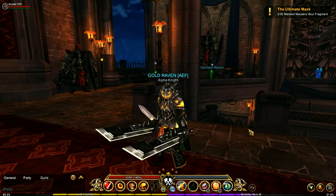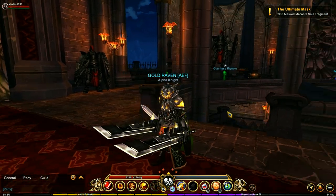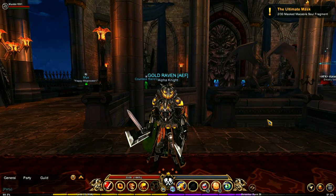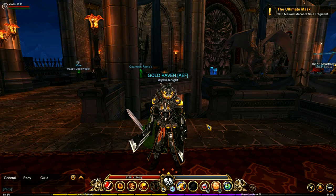Hey guys, welcome back to another video. This one is going to be unveiling some secrets of the Masquerade Ball. First and foremost, this armor set that you see me wearing is the Iron Pumpkin Armor Set, and this is a drop from a secret boss. I'll go into detail on that in a moment, but there are a couple of things I also wanted to help with.